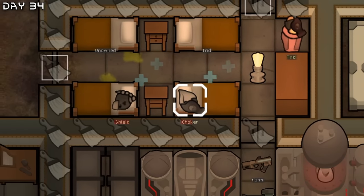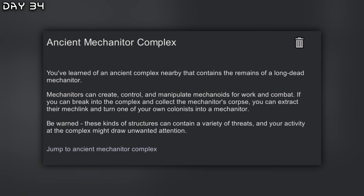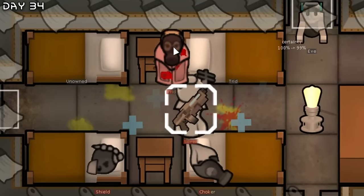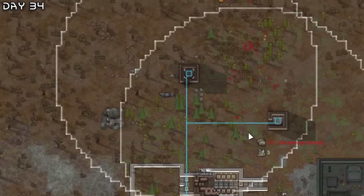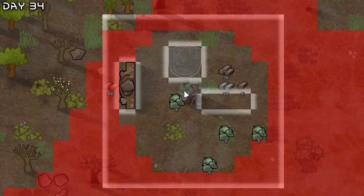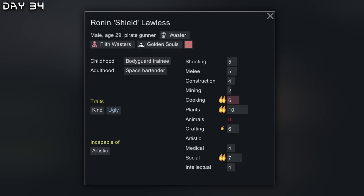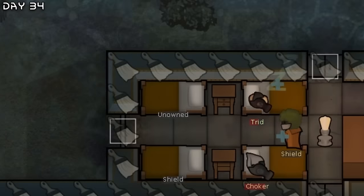I think I'll get Choker or Shield to become a mechanitor. For that I need to discover this ancient mechanitor complex. Silver tried to convert Silver — this led to a social fight. I need more power. Let's make another toxified generator. It would be wise to do it right on this tree since it removes pollution. We have Shield here — he has six cooking. I think I'll have him cook for us.